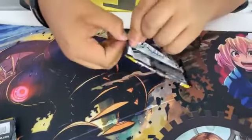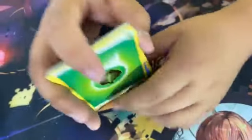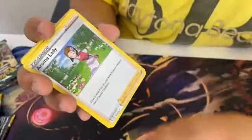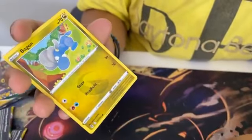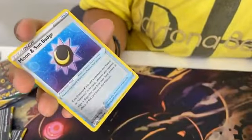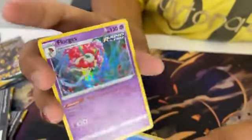We got Umbreon on the packaging. Hopefully something good — it's a white code card, that's good! We got a Leaf Energy, a Tentacruel, a Buldour, a Roma lady, a Tentacruel, a Pikachu, a Seedot, a Lilipup, a Bagon, and a Sun and Moon Badge — it's a nice holo. It's a Florges. Well, it's a nice holo — look at that.